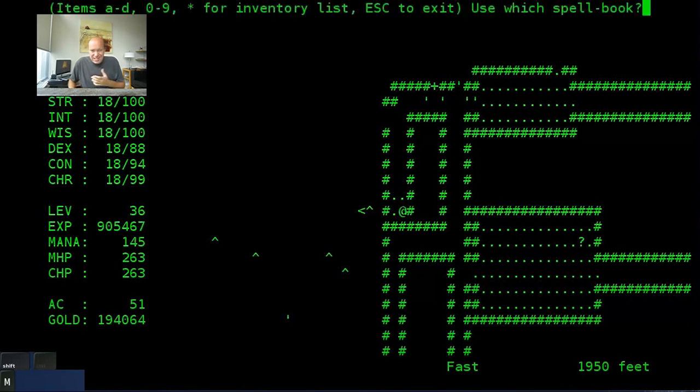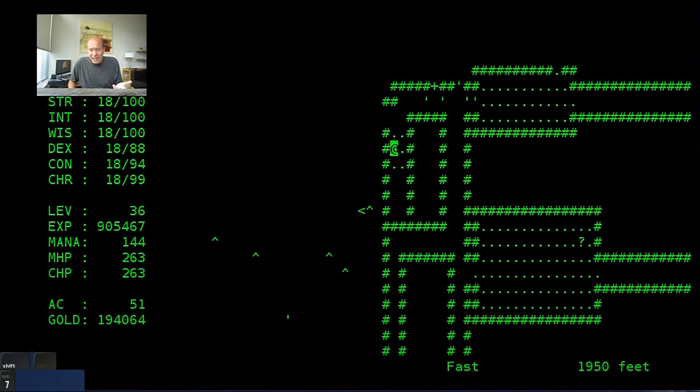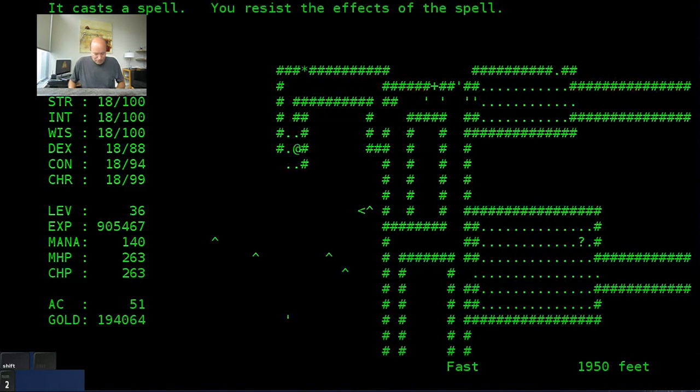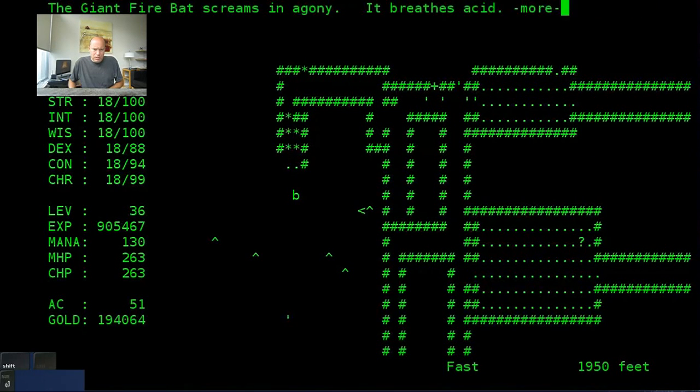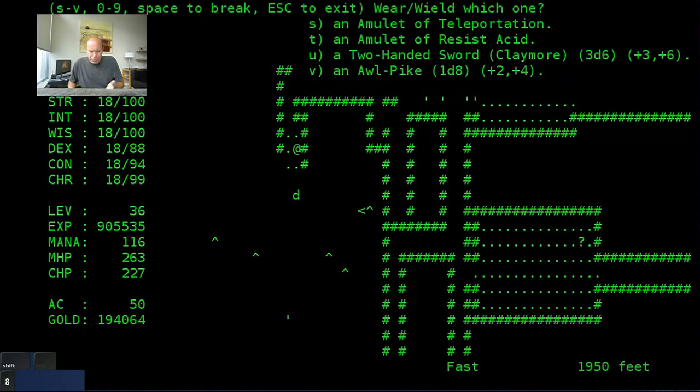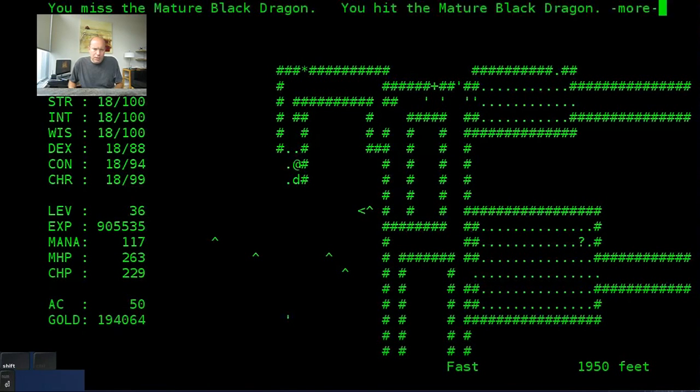I said to myself, I can't keep getting down to 2,000 feet and then dying. All these other players can't possibly have replayed this game so many times and died. There must be a reason — my actual playing ability must be the problem. And that was it.